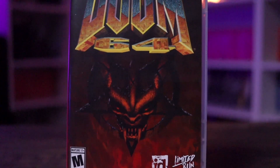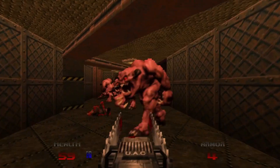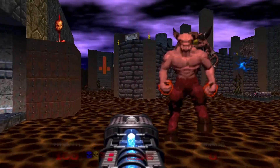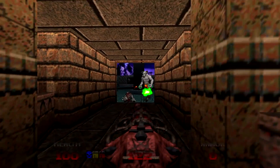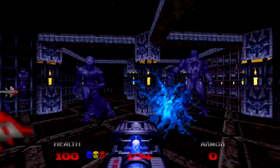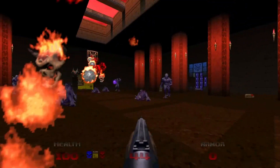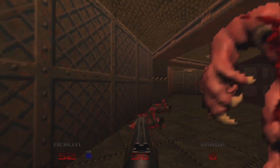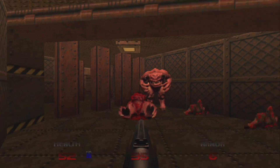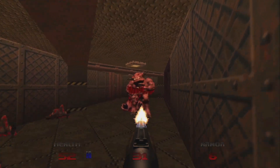Next up is Doom 64, which in the same vein as Hollow Knight is a darker, moodier, more atmospheric approach to Doom. Some people aren't big fans of it, but I enjoyed it and picked up a copy through Limited Run Games. There's still plenty of run-and-gun action, but if you break down Doom's typical game flavors, Doom 64 leans more into search — with level layouts that are darker and more claustrophobic — which I think is going to translate really well to an OLED screen.